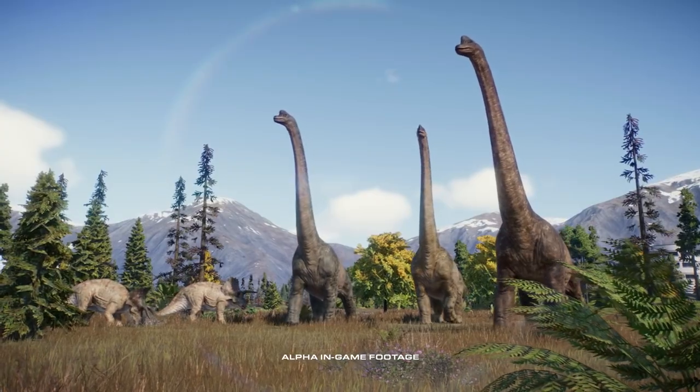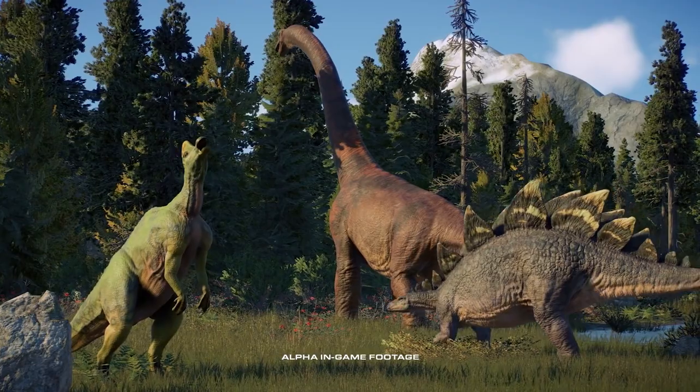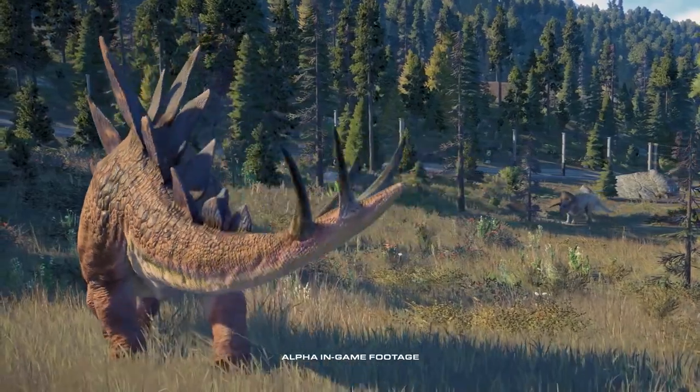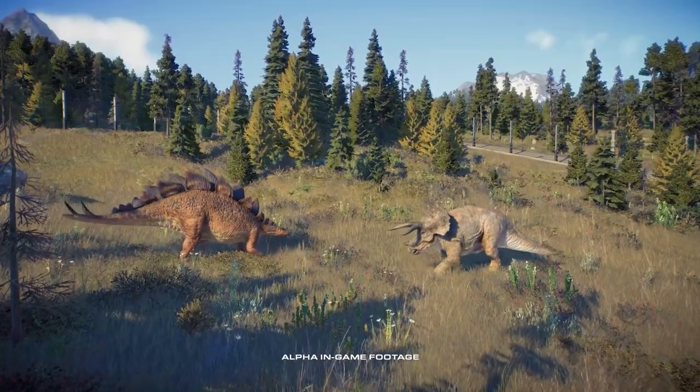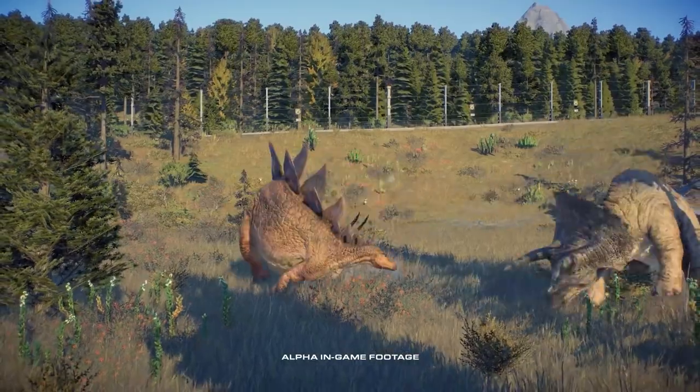We've also added a new territory system. Our dinosaurs will dynamically create their territory depending on the different things and the enclosures that they might need as part of their environmental requirements. Dinosaur territory can overlap as well. With some dinosaurs that's going to be fine, because we've got cohabitation, so some dinosaurs are happy to live with others. But sometimes they don't like other species of dinosaurs. And when that happens, dinosaurs can fight. The winner gets to keep the territory, and the loser will go and have to rebuild their territory and find the things that it needs elsewhere.